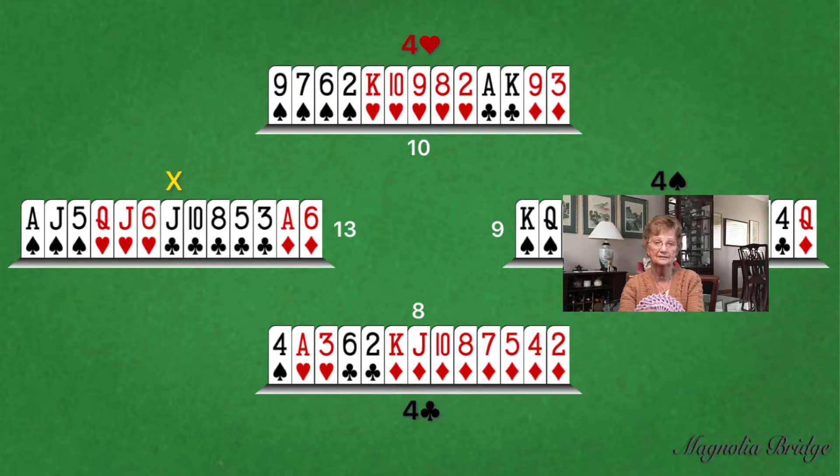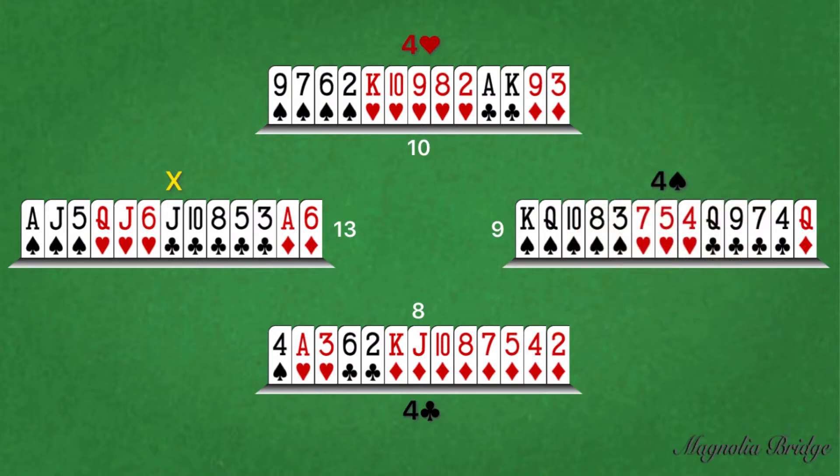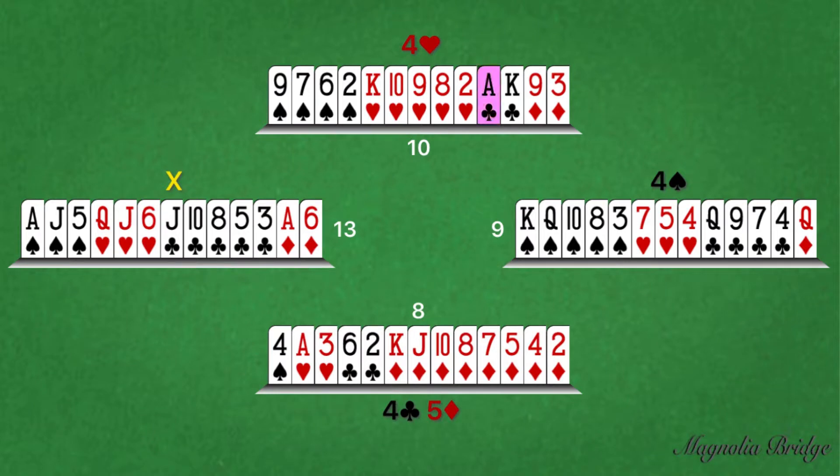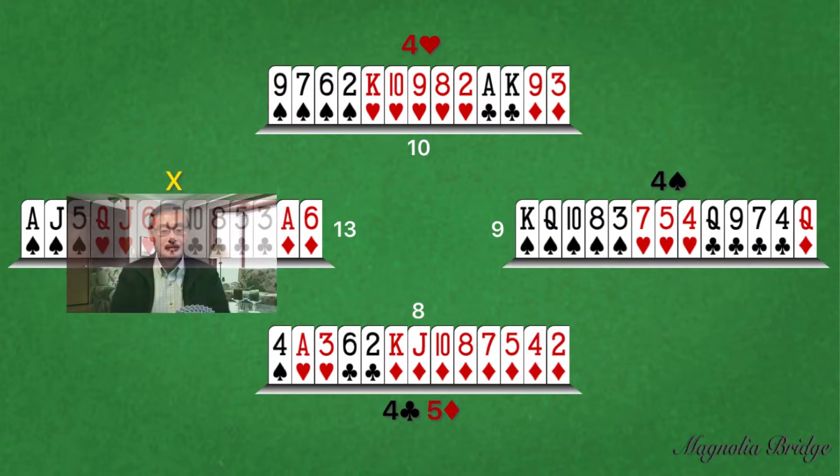Four spades. With South having opened the bidding at such a high level, East may naturally assume that South has a very strong hand and may be inclined to pass. However, in this case, East has responded to partner's double by bidding their five-card suit. Five diamonds. As North has indicated having one ace, two aces are missing. Therefore, South has decided on a final contract of five diamonds.